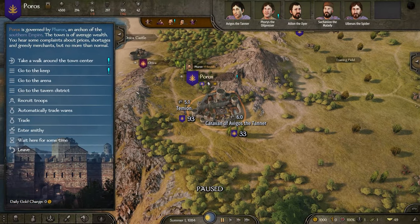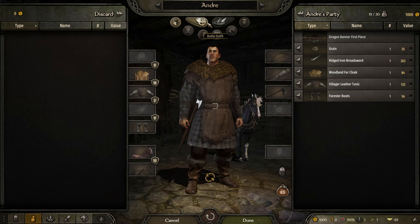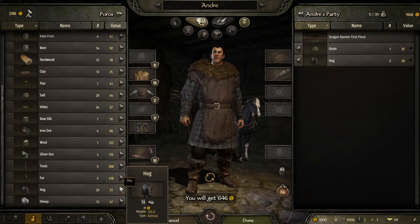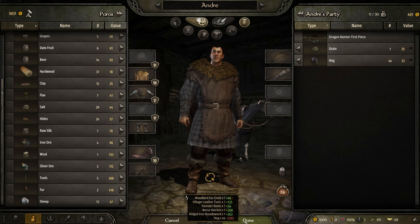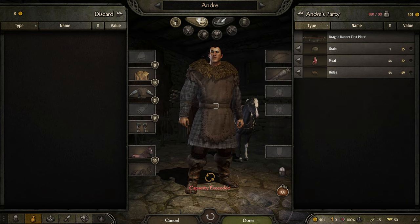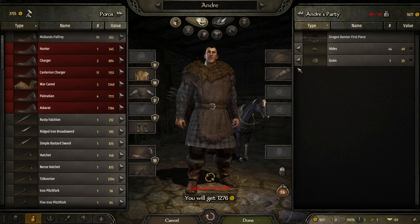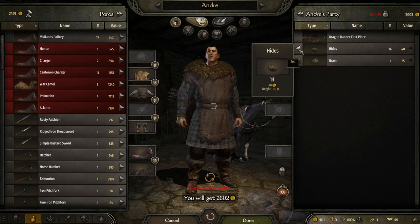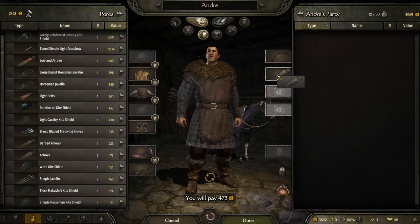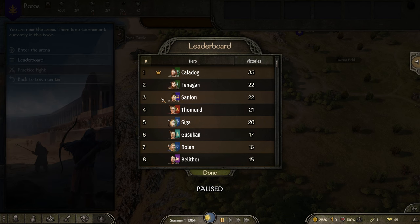We go straight to Poros and sell all our civilian gear and our melee weapon. Then we buy all the hawks and chop them up, then sell the hides and meat to triple our money. We buy a bunch more arrows, then check the leaderboards to see that we need 35 wins to become the champ.